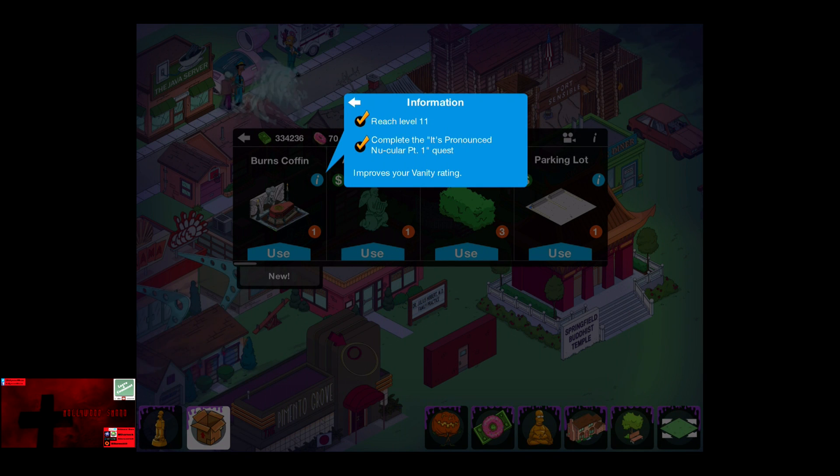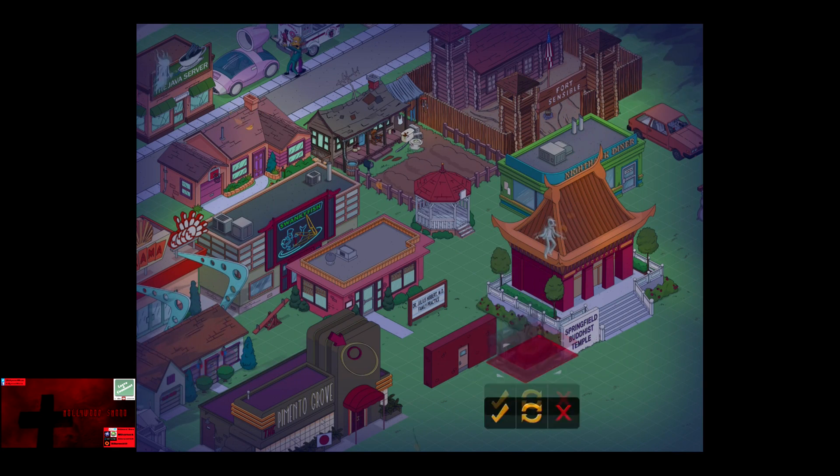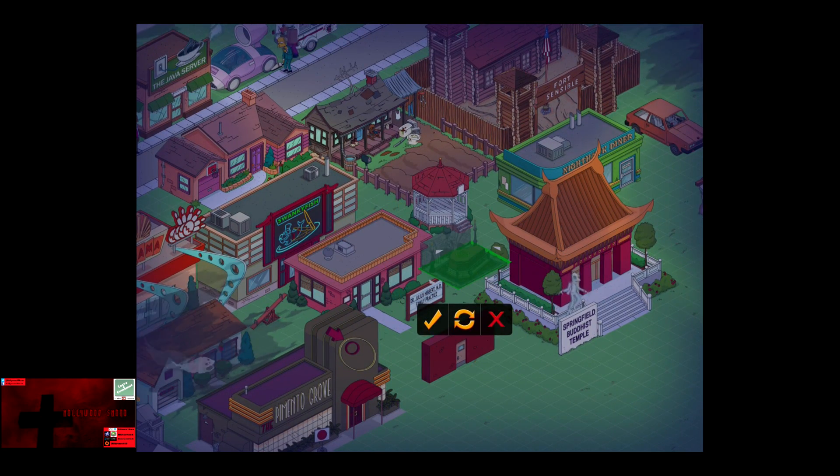In the inventory, as you can see, it improves your vanity rating. You also have to complete the It's Pronounced Nuclear Part 1 quest, which improves your vanity rate. So we're about to go place Burns' Coffin down.